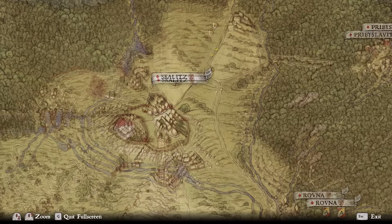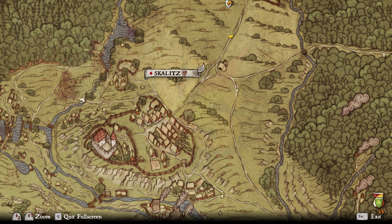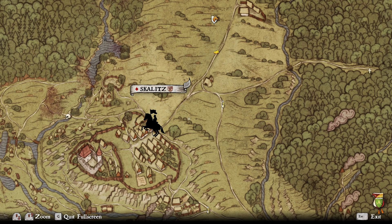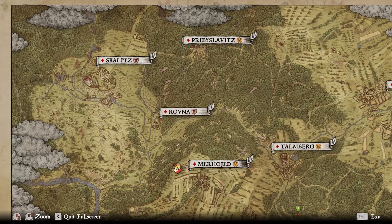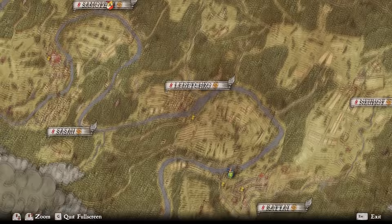Everybody already knows about the good old Scallops technique. There's a bunch of fights that happen all the time — bandits versus guards, Cumans versus guards, humans versus bandits, bandits versus bandits. Fantastic loot. You ride out there, ride back into town, they spawn, and you pick up the pieces. The biggest issue is that Scallops is quite far away from any town to sell stuff, and you typically have to drag everything all the way to Talmberg.